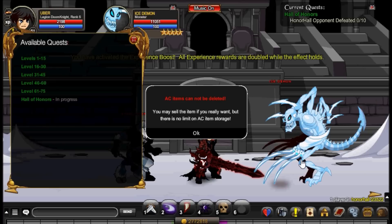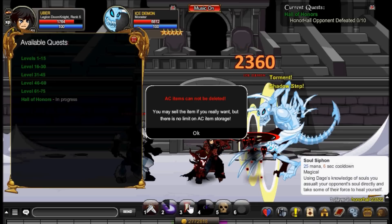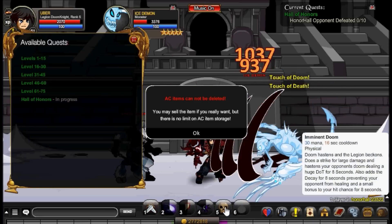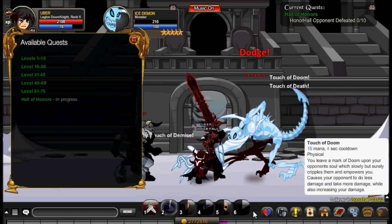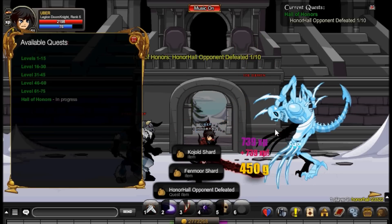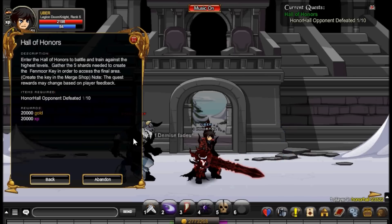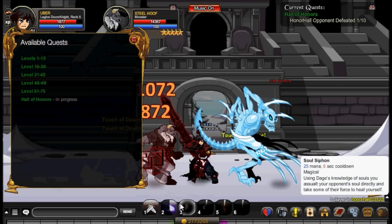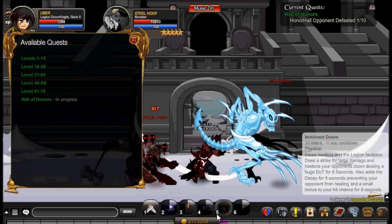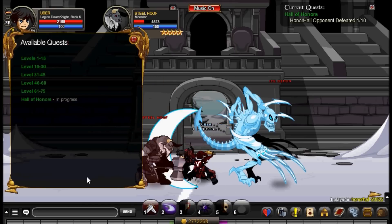You want to keep gold boosts on and also keep an XP boost as well if you have them. Each kill is going to give you about 1500 XP, and a lot of gold. Once you hit 10 kills you can turn this in to get 40,000 of each — so that's amazing, really fast.